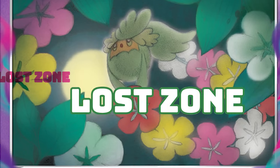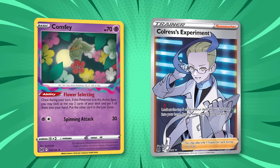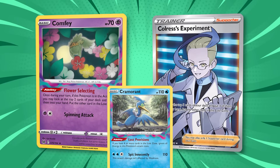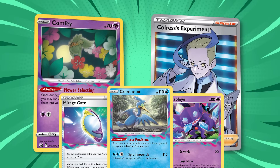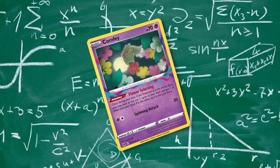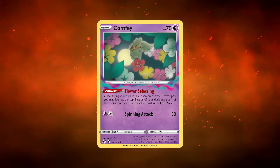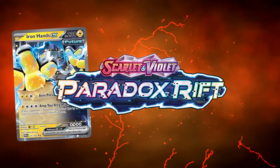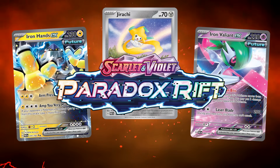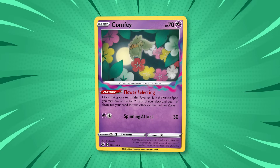The Lost Zone archetype sends cards to the Lost Zone with Comfey's Flower Selecting ability and the supporter Colress's Experiment to unlock powerful effects like Cramorant's Lost Provisions, Mirage Gate, and Sableye's Lost Mine attack. Lost Zone can be complicated to play due to presenting more decisions compared to most other decks, but it can adapt to overcome most matchups, making it very enticing for experienced players. Lost Zone decks were much more prevalent before Paradox Rift, since new cards like Iron Hands EX, Jirachi, and Iron Valiant EX all spell disaster for most Lost Zone variants. That said, Lost Zone decks are still strong and competitively viable, just not as popular and oppressive as they once were.